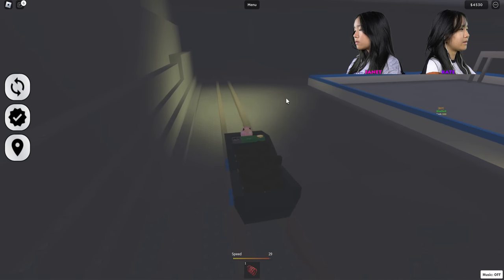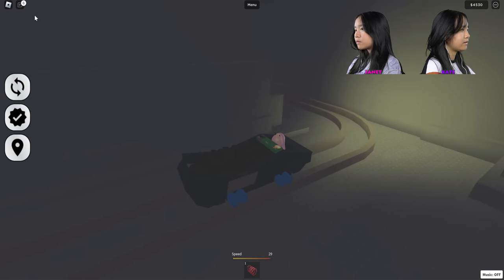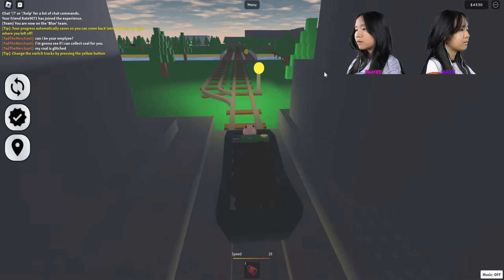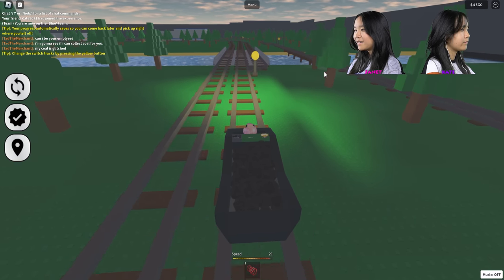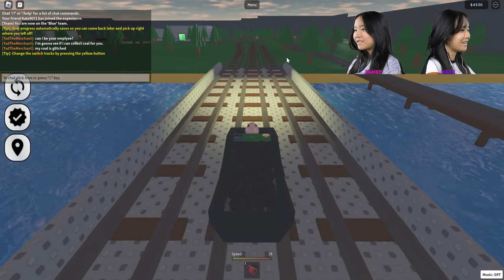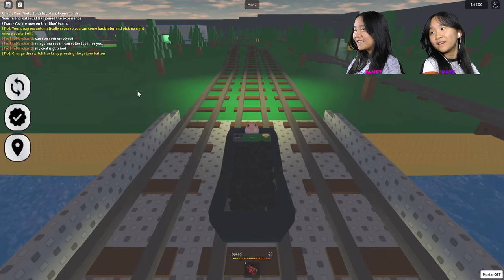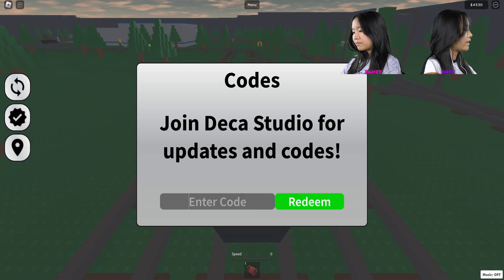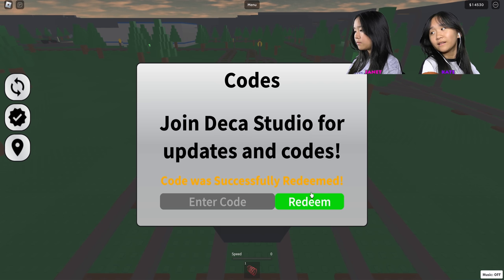Let's go. There's a code in the chat — do you see it? There is? What is it? Free 10K. Everything capital — the E's are threes. I see it on my screen. I'll tell you it — Free 10K. Yay, I did 10,000.